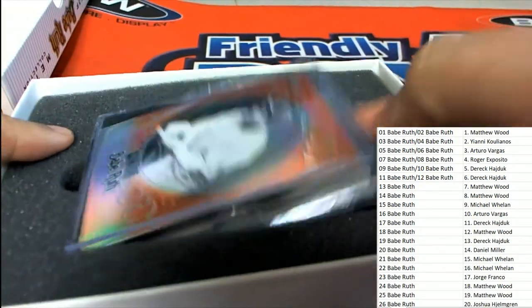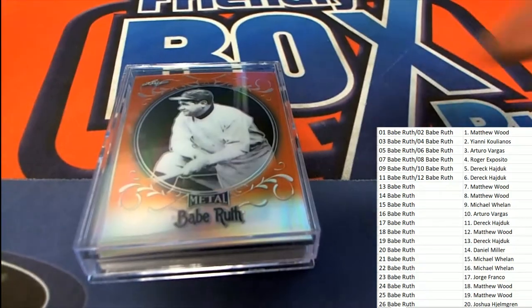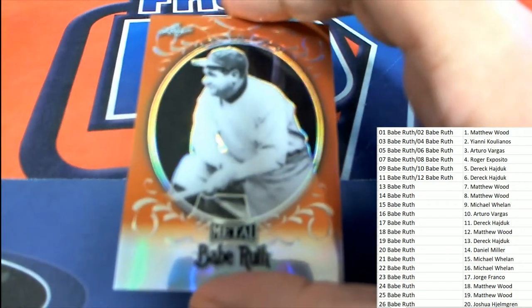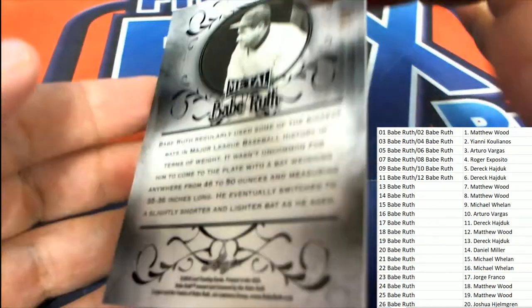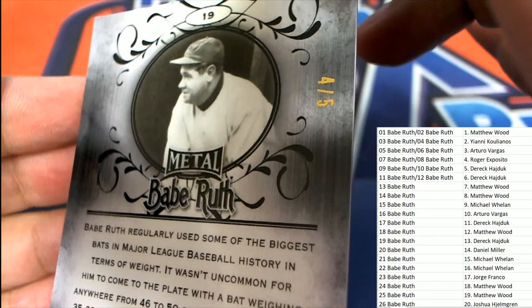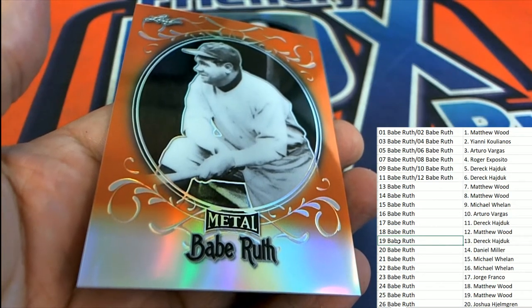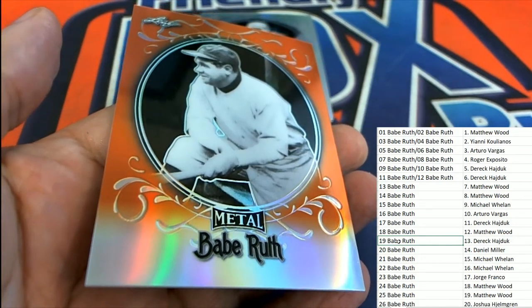Ruth collection — here it is right here. The first one out of here is going to be a low numbered parallel. I know that color — I think it's number two, three or something. I think that's a really low number one. Good luck everyone, here we go, what's it gonna be? Very nice Babe Ruth here, and it's a four of five. Number 19 — Derrick H, congratulations Derrick! Nice one. Hit number one comes out for Derrick.